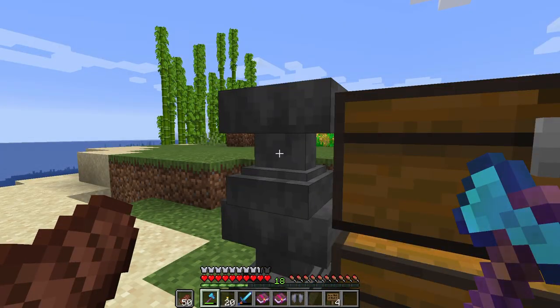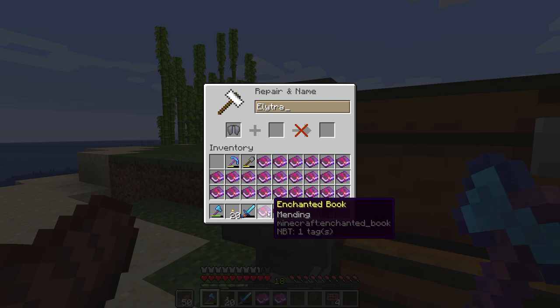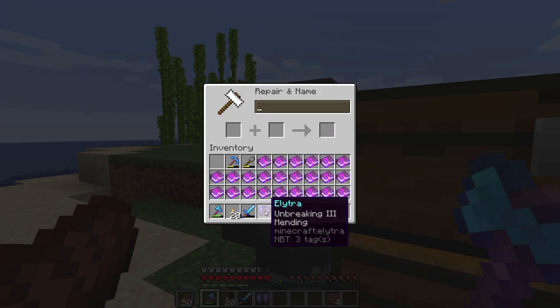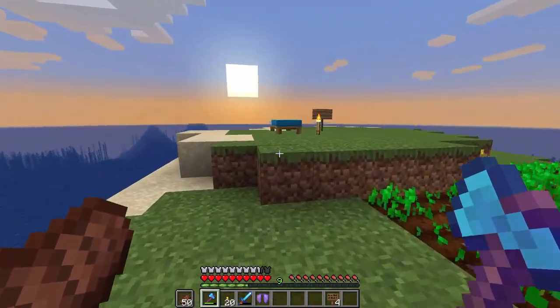I just headed back to base to grab our elytra - currently unenchanted - and we are going to stick both Unbreaking 3 and Mending on there. There we go, our elytra is set up. When I finally get access to rockets we will begin using them, but I just wanted to make sure we used two of our books to get ourselves sorted out. Now we can go ahead and price these into our store.